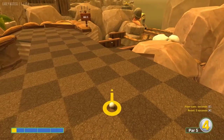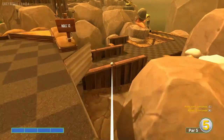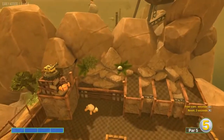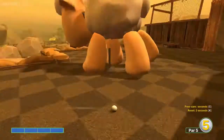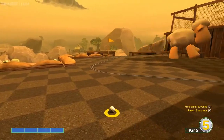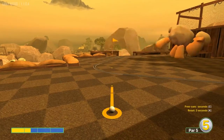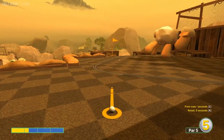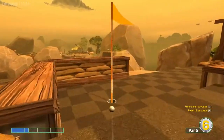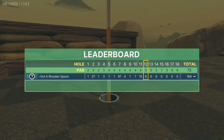Number twelve: go full power down at the sandbag when the sheep turns around. As long as you don't get hit by the sheep, you should be okay. From there, go about one and a quarter power and tap it in for two. I can see a shot where you might make it in one, but it's going to be pure luck.